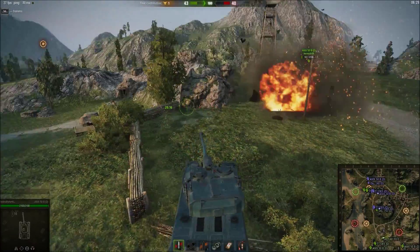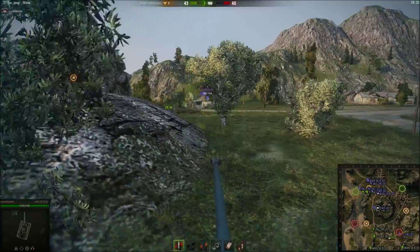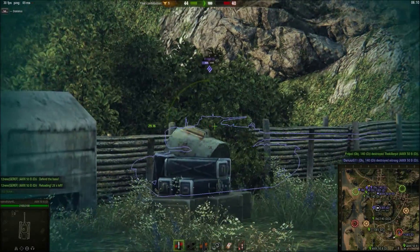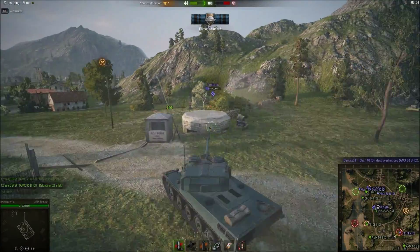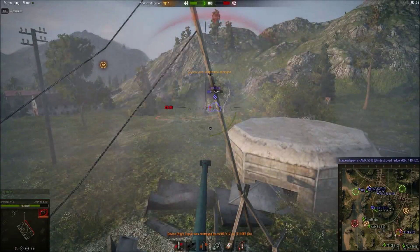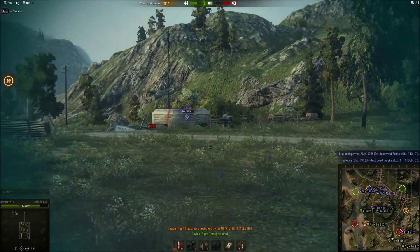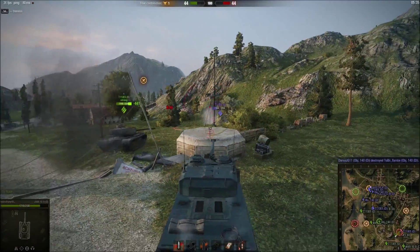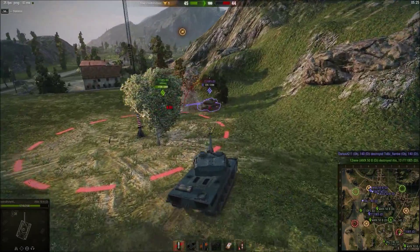The enemy team's points jumped up by 35 — that T110E5 got to the flag point, which means we need to cover this side better. I go for his universally known weak spot on the far side of the turret. I need to be careful because I only have two shots left and I may only be able to kill him in these two shots. The only two disadvantages of this machine are the lack of armor and long reload — other than that it's a fantastically powerful, mobile machine that does a bunch of damage very quickly and is perfect for this game mode.